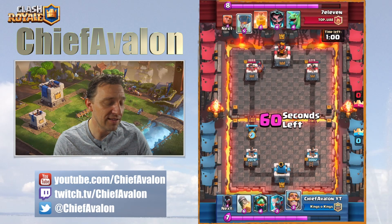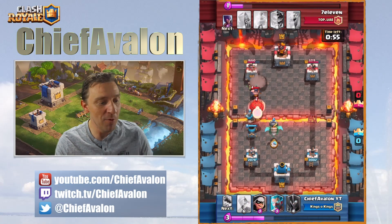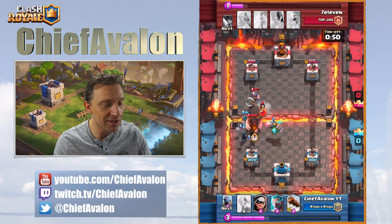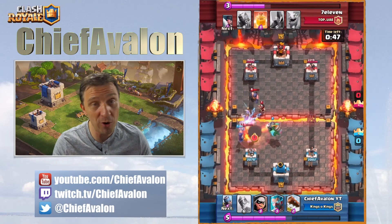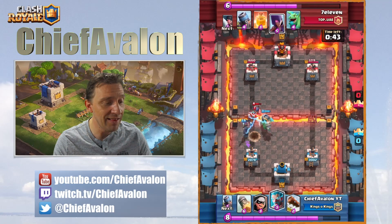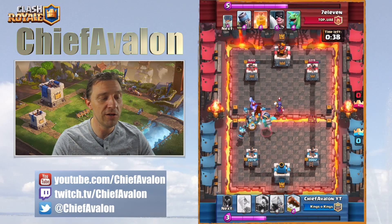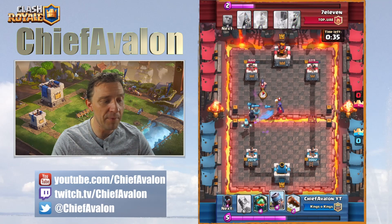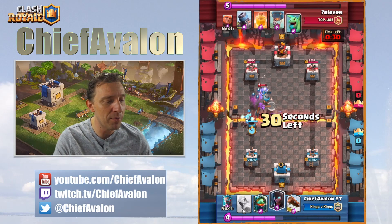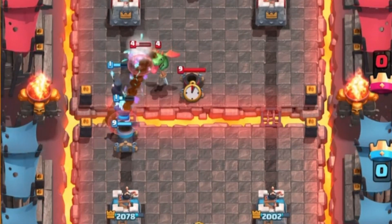I play my mortar again to push — and there's the balloon. I panicked a little. I dropped the inferno dragon — the balloon is on its way and giant-balloon is a very strong combo. But I'm able to burn both of them. There's also the electro wizard, which is usually a problem for the inferno dragon. But somehow there are so many units on the map just for defense. He drops another baby dragon and isn't really filling his elixir.